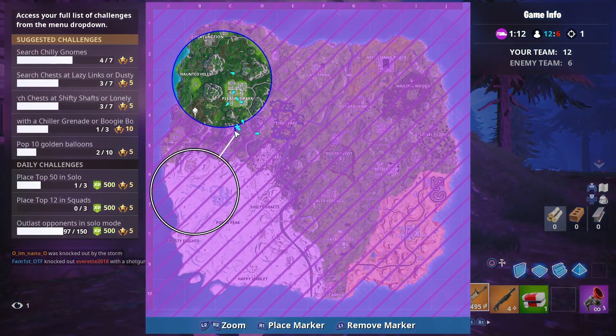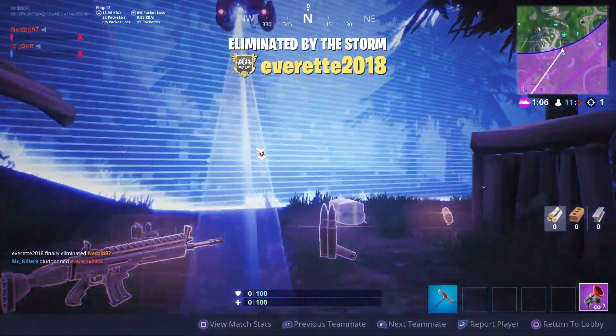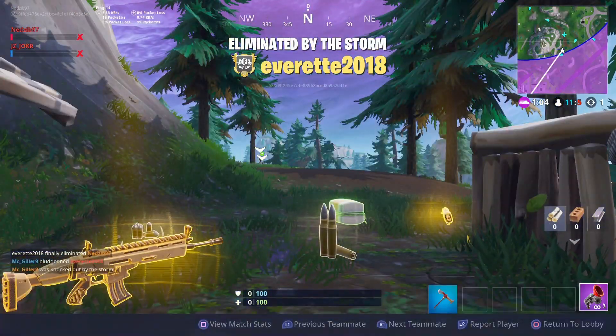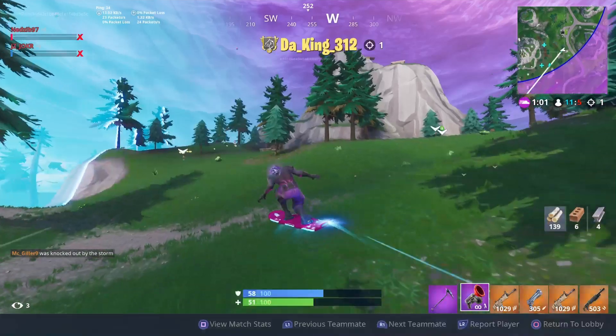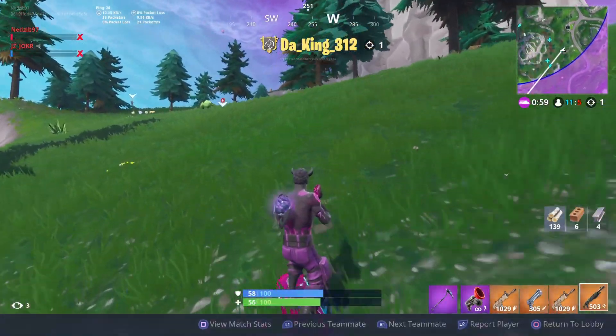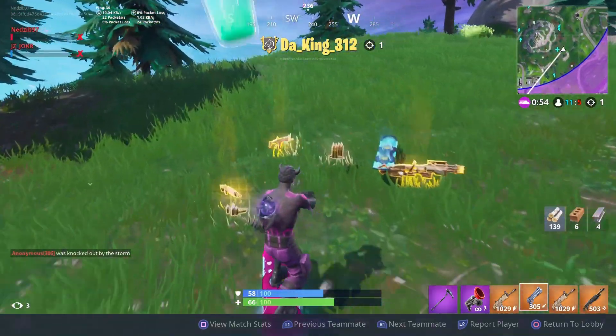So the circle moves super insanely quick — it moves back and forth. Until there's no people left, I'm pretty sure our team's gonna win. Hopefully, right? We're outmatching them. There you go, that's kind of how it's played. You just drift around the map and try to find people to kill.